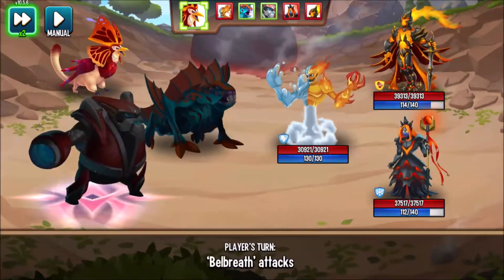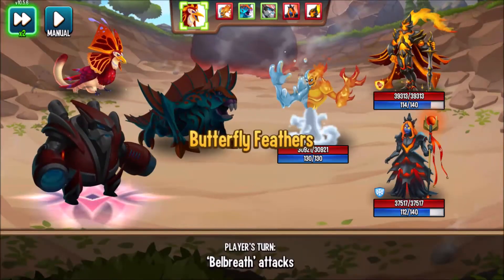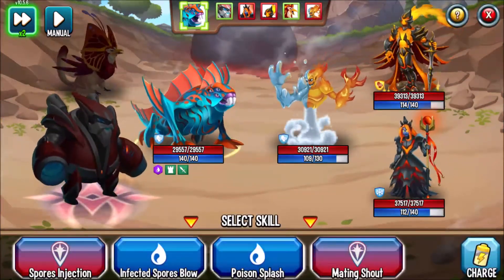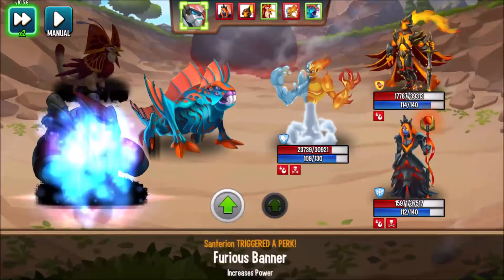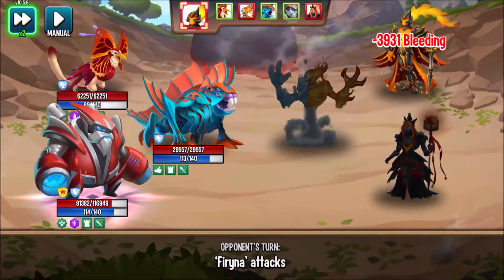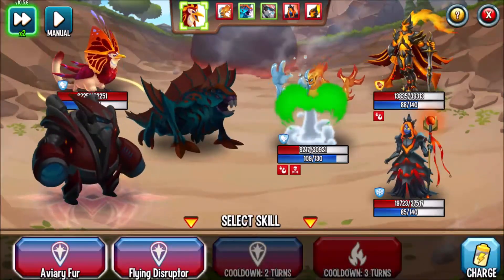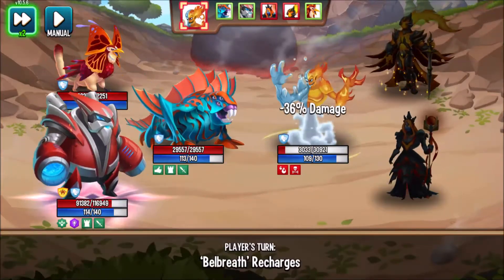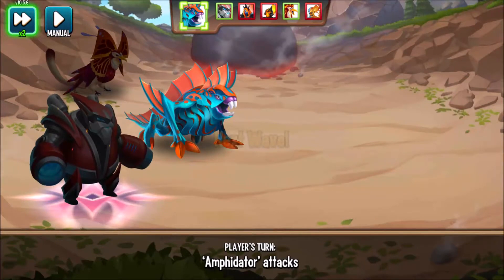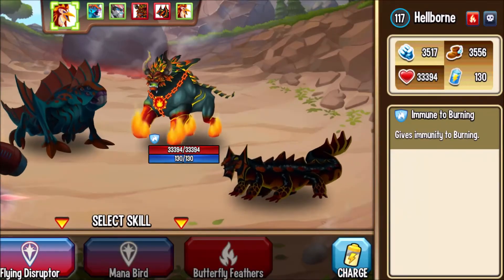We'll go with Aviary Fur to remove Ignite from Centurion. We'll go with Mana Bird to block out 50% of the incoming damage, then Butterfly Feathers for a Hydrophobic Shield. We'll go with Infected Spore's Blow, then Workshop Heuristics. We'll Recharge, then use Poison Splash — you end this wave, and there's one more wave. These are Hellborn and Plephidon.